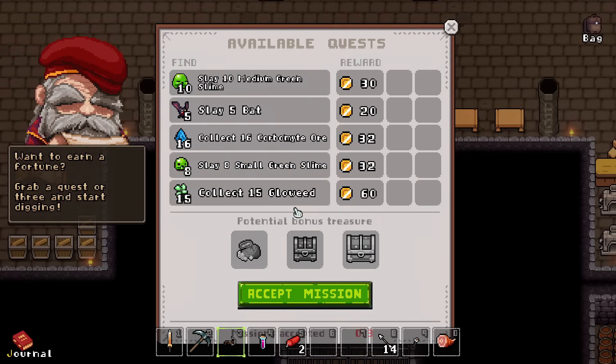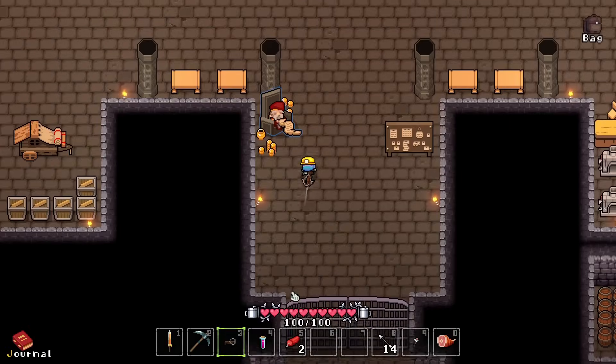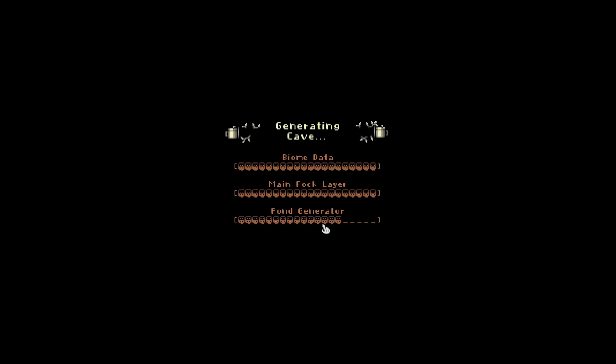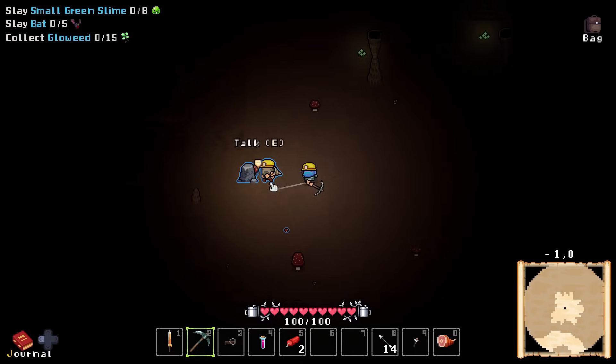Let's grab some quests. Pretty straightforward, if I'm honest with you. I think we're probably just going to go with the basics here, as those are pretty easy, and then I'm going to head in. We're still in the early game, trying to figure out what's going on. There's a lot of exploration that we still kind of have to do.